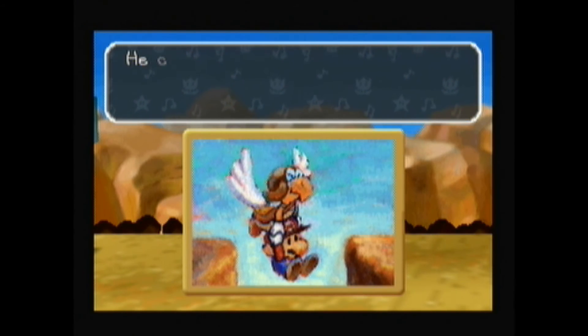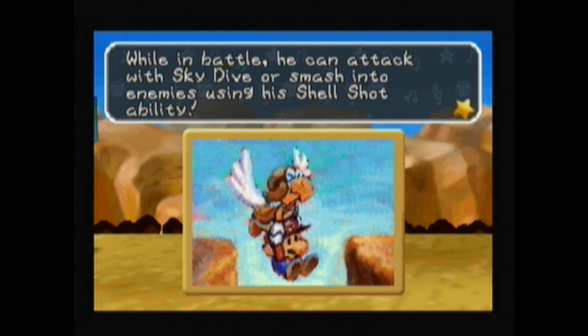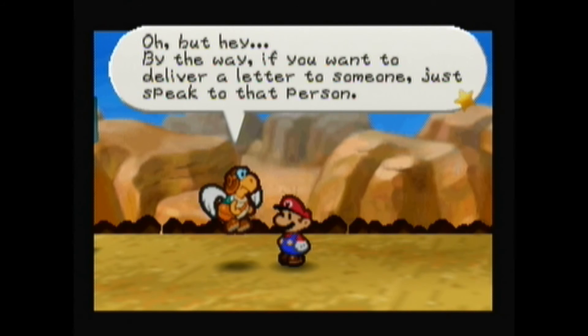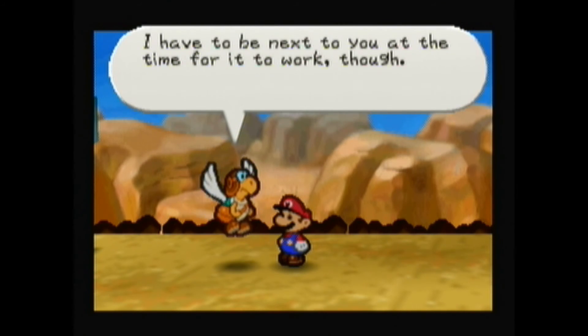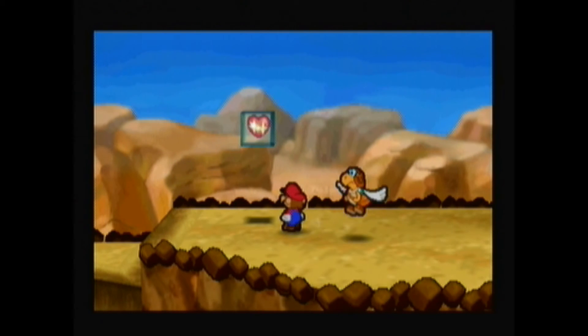Press the down C button to have him carry Mario and fly for a short time. He can carry Mario over short gaps that he couldn't jump across by himself. While in battle, he can attack with Skydive or smash into enemies using his Shell Shot ability. If you want to deliver a letter to someone, just speak to that person — I have to be next to you at the time for it to work though. Keep it in mind.